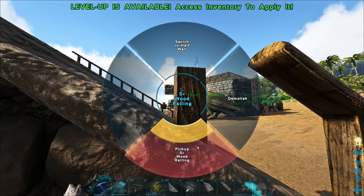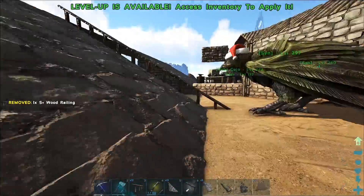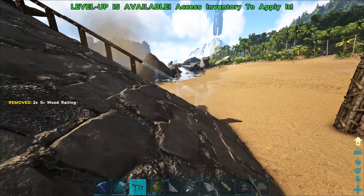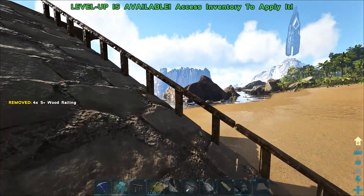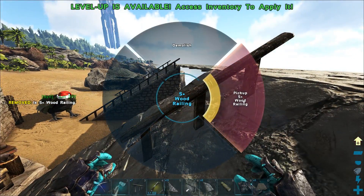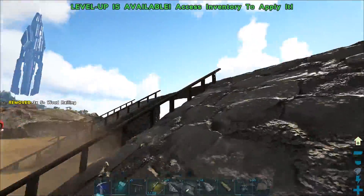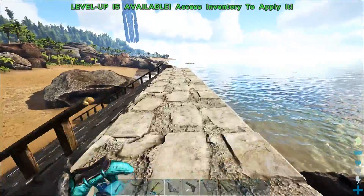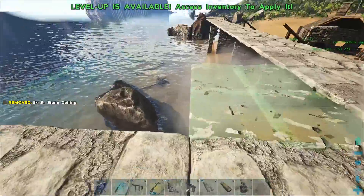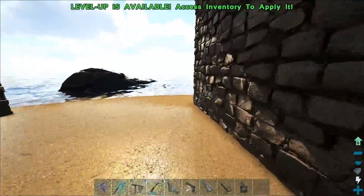I gotta move all this at some point but that's gonna be a big pain, so not right now. From here I wanted to put on some ramps to give it a nicer looking feeling. I placed one upside down - let me pick that up and fix it. That should be enough for the other side as well. I love these S+ ones the way they kind of go with the slant - it's really cool. They're like flipping out and going all over the place.